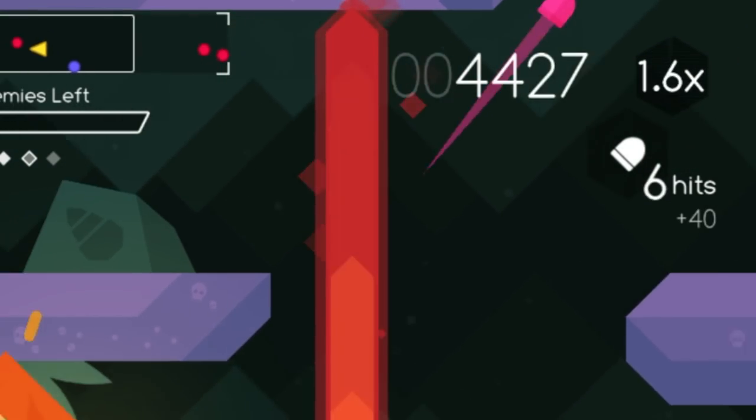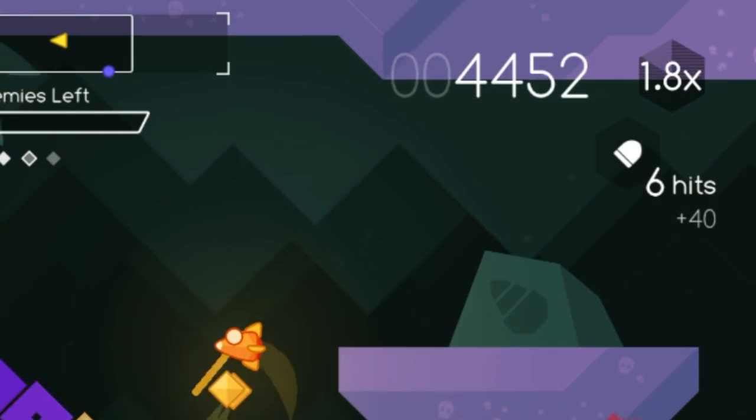The key to getting a high score is to keep building your score multiplier and not let it drop. One nice feature is that after every stage you complete, you have an option to upload your scores to online leaderboards. You do need to be connected to the internet, but it's nice to put your score out there for other people to see who's the best. That adds a lot of replayability, especially for people that just like playing score games like this.